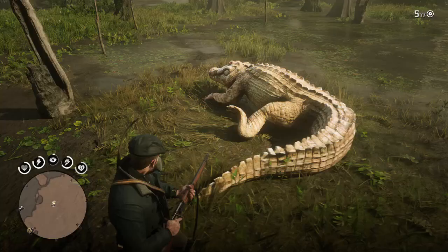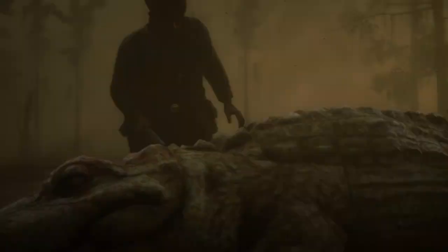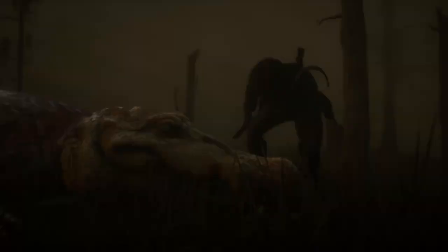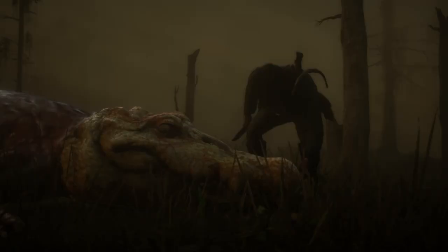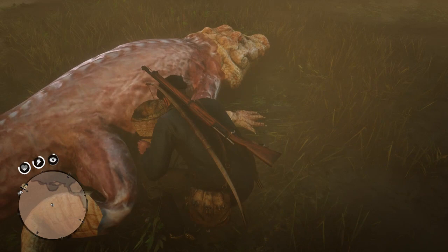The legendary Bull Gator is mine. So now that we've got him, let's go ahead and skin him. First of many legendary animals I hope to catch. What's that? Taking one of his teeth by the looks of things. That's a huge skin, right? And there we go — we have the gator. That's pretty awesome. That's one of the legendary animals down — actually the second one I've caught.